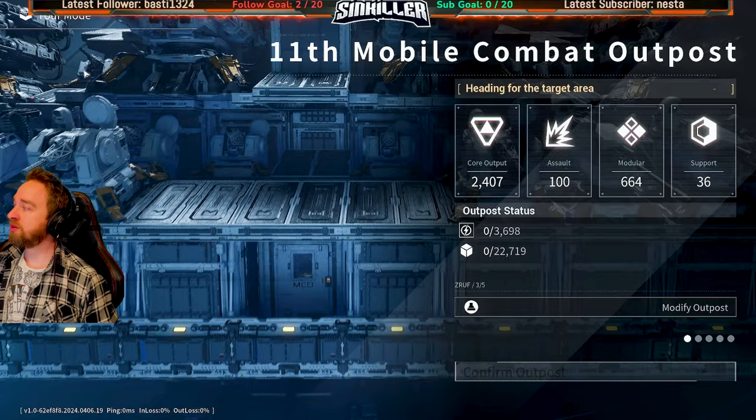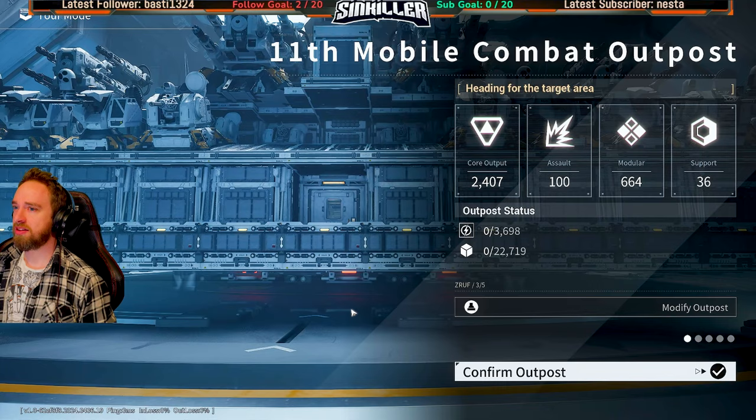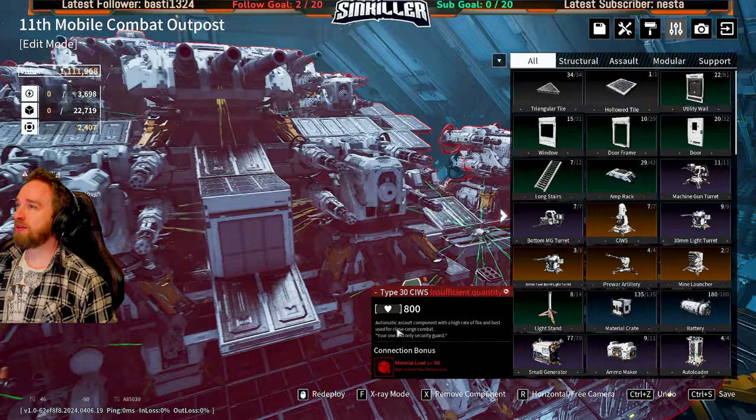Wait, that is definitely not my base - I can't load that. I shouldn't be able to confirm this as my outpost. Let's just do a test because this is someone else's outpost. Yeah, okay - about to say that would be cool and also cheating. Let's exit but look at this dude's base quickly - how the hell are people getting to this level so quickly?